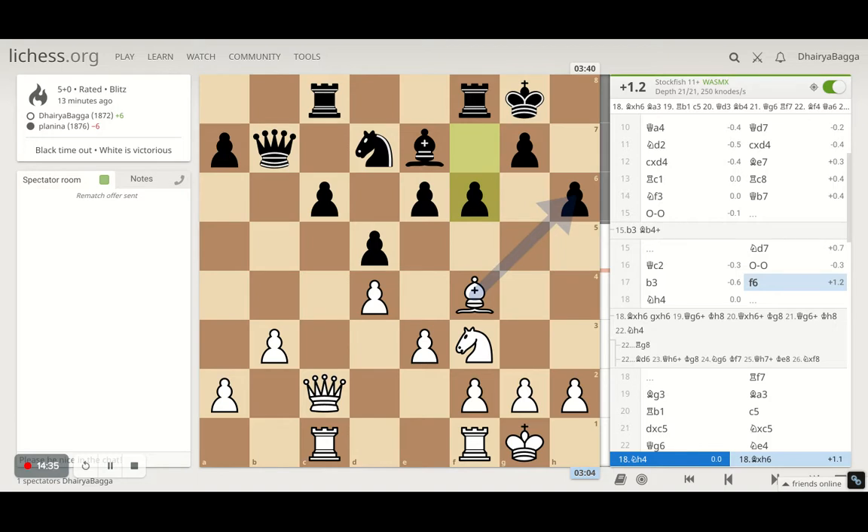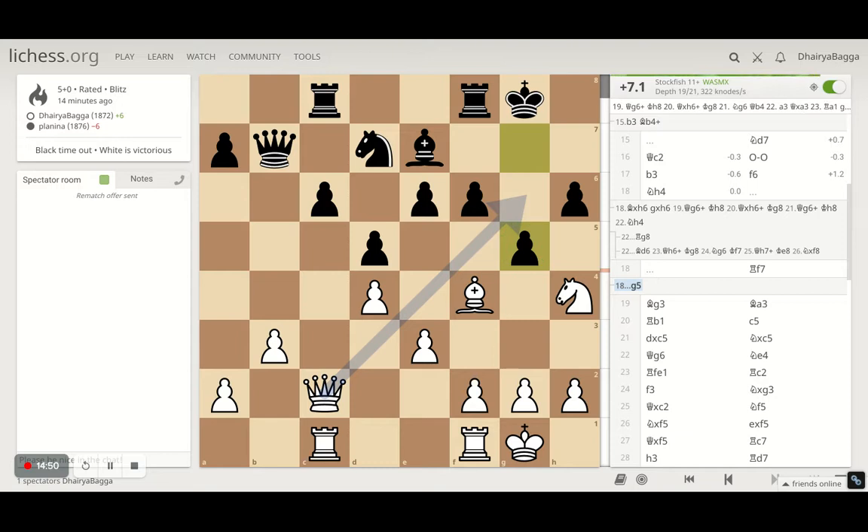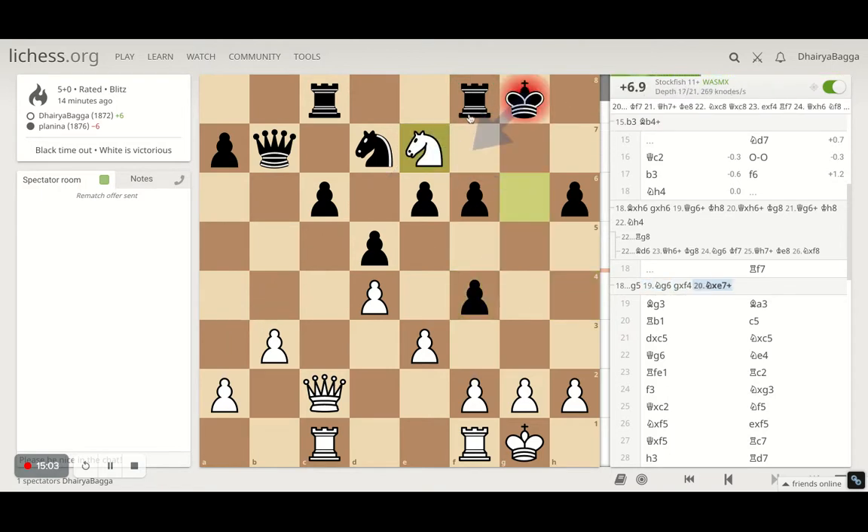That's risky as well — I don't know what the opponent plays there and you have to be very precise with these moves. Why lose a piece when you can probably play solid and safer? My idea of knight to h4 was: if he tries to go with the pawn, I was thinking to go with the knight, not with the queen. Even with the knight, I think that would be good enough because it attacks the rook and the bishop. And if he takes, I am going to take this and that's a fork.